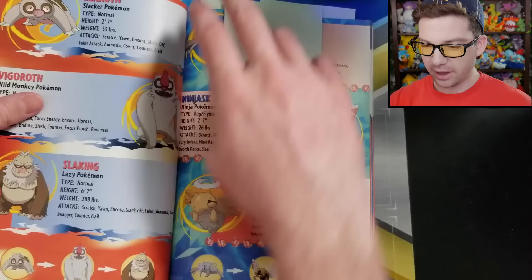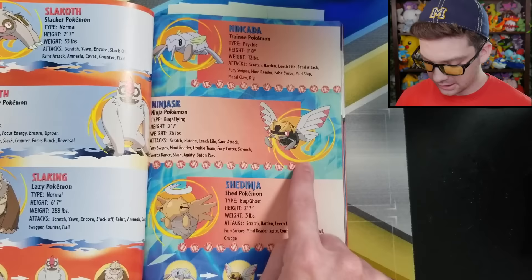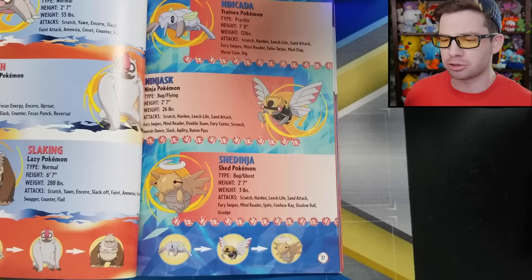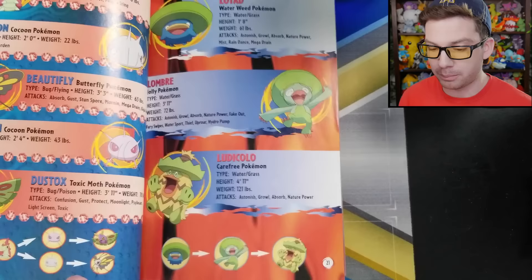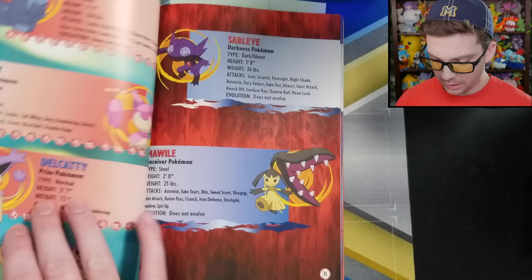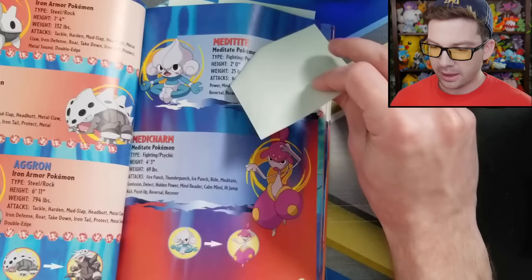Then just on the next page, we've got Nincada, Ninjask, and Shedinja. The evolution line shows Nincada into Ninjask into Shedinja, which is not how that works. Ninjask has never evolved into Shedinja — it's a weird split-off thing. They at least could have done a split evolution tree like they did with Wurmple, but they didn't. They said Ninjask evolves into Shedinja, which it does not.